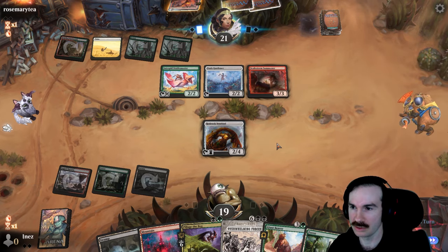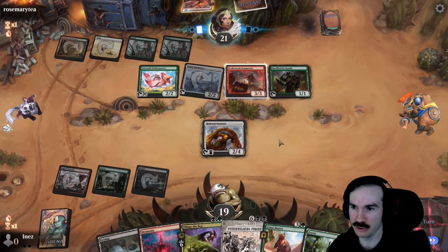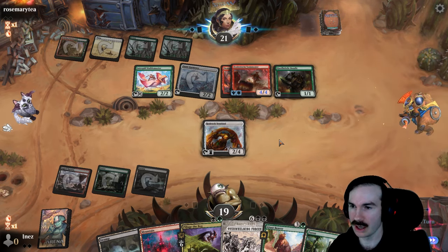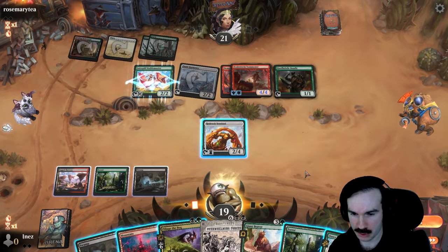Alright, I'm okay with that — still have a blocker for it. They just got all the ramp. No haste though. But menace and trample, which is pretty good. Alright. So I could do the Beaver — it actually allows me to block the Summoner. Otherwise if I do Dance of the Tumbleweeds now, what does that do for me? It doesn't really do that much.